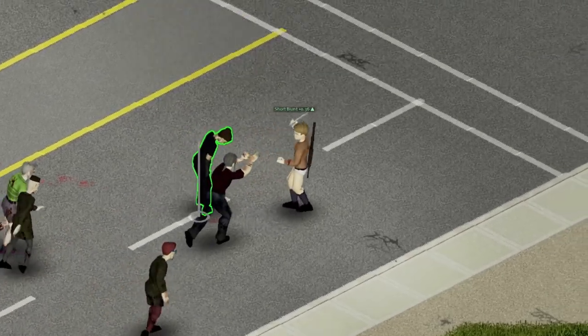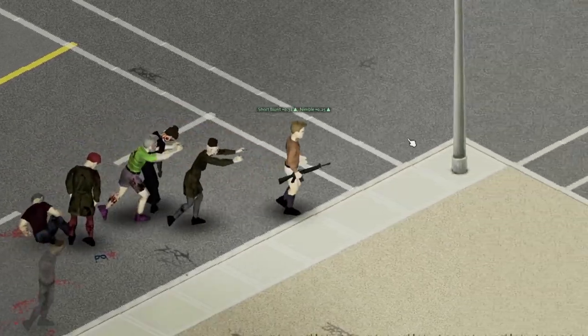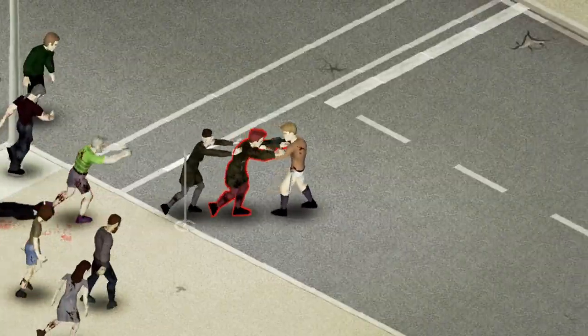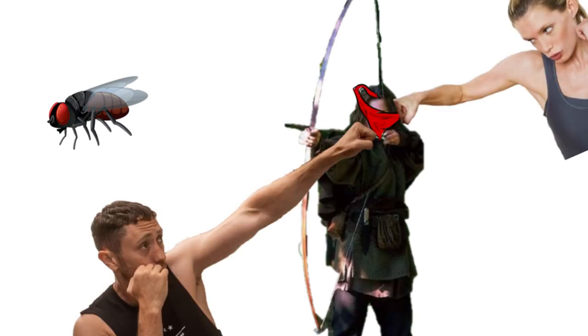So one day while playing Project Zomboid, you may run into a situation where your melee weapons just won't help you and you gotta pull out the big guns. And in a last ditch effort to save yourself from death, you unload everything you have into that big blob of zombies. But then you realize that shooting at zombies at level 1 aim is the equivalent to trying to shoot a fly off a bow and arrow while being blindfolded while also being repeatedly punched in the face by multiple people.